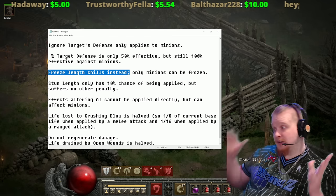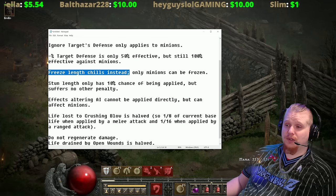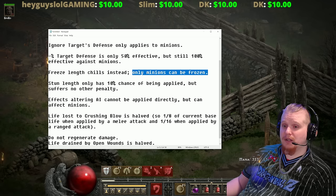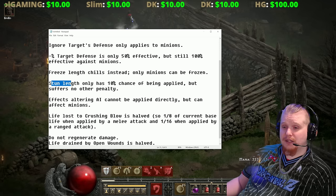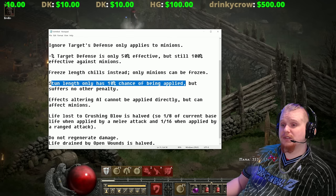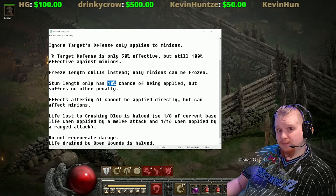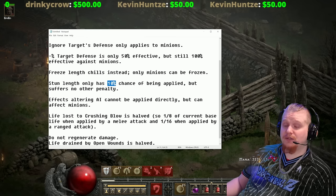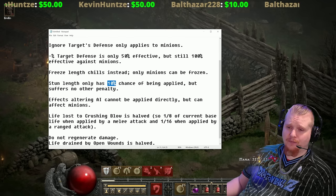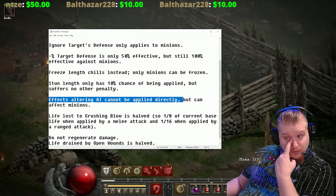Freeze length only chills instead of freezing super uniques solid — they cannot be frozen, though their minions can. Stun length only has a 10% chance of being applied to super uniques, but suffers no other penalty. If you stun them long enough they will stay stunned. Effects that alter AI cannot be applied directly to super uniques but can affect their minions.